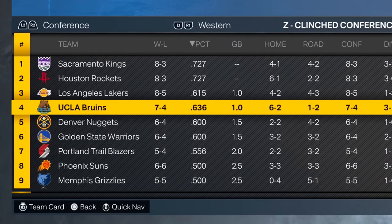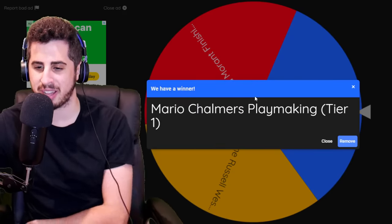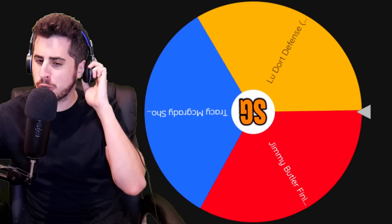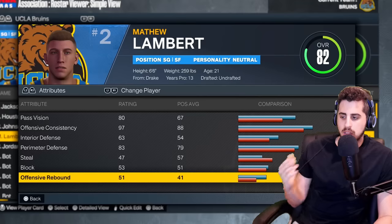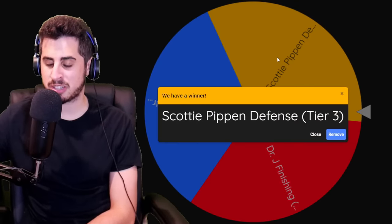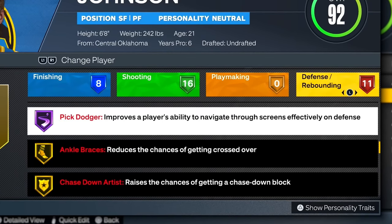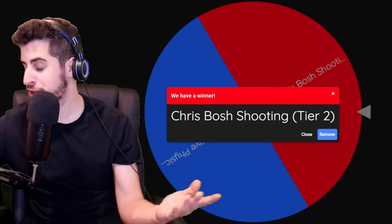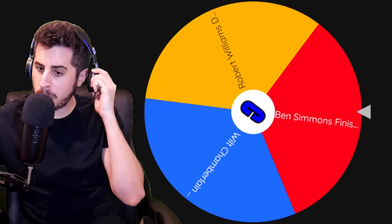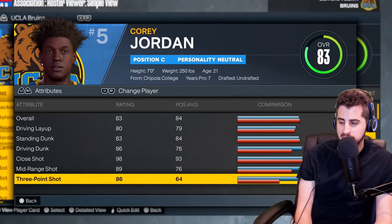Point guard gets Mario Chalmers' playmaking — Julian up to 93 overall, going to get off shots a lot easier. Shooting guard gets Lou Dort's defense — Lambert at 82 with eight defensive badges. This team is close to all-90 overall. Small forward gets Scottie Pippen's defense — Charlie up to 92 with insane defense, 11 badges, five on Hall of Fame. Power forward gets Chris Bosh's shooting — improved three-point shot, one badge. Center gets Ben Simmons' finishing — 86 driving dunk, 83 standing dunk, six bronze badges.